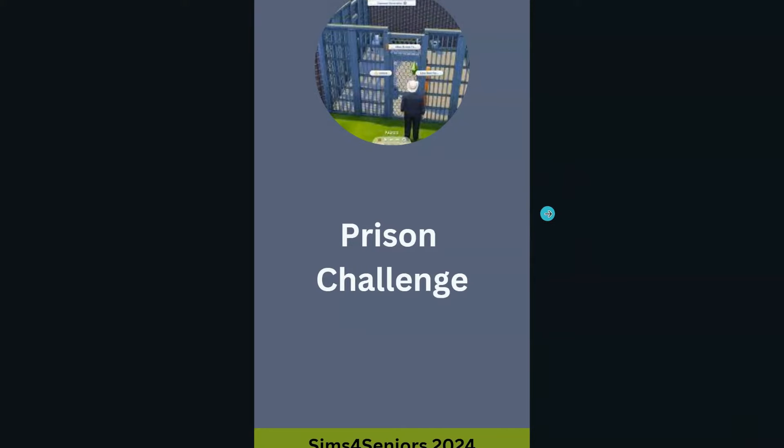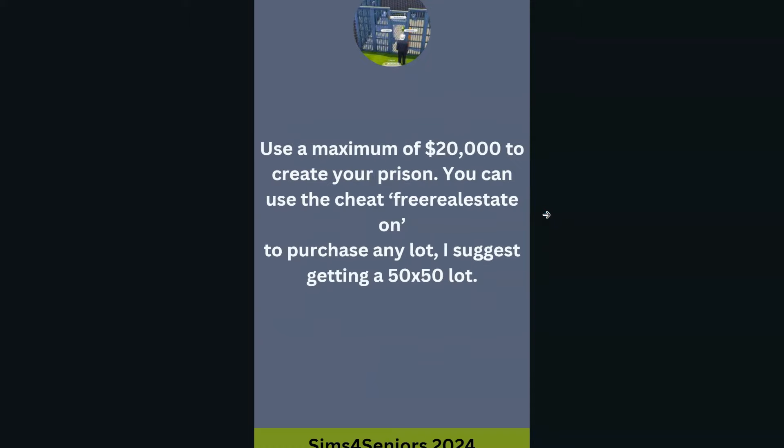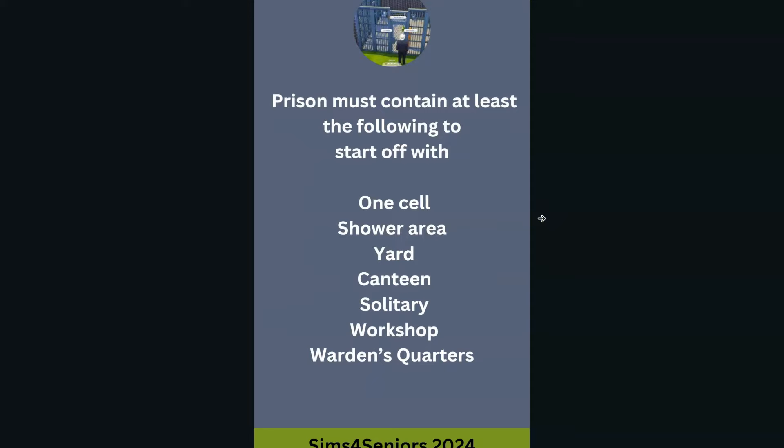So let's get to the rules. You have to create a warden. We can only use $20,000 to create the prison. We must have on our prison lot one cell, shower, yard, canteen, solitary, workshop, and warden's quarters.